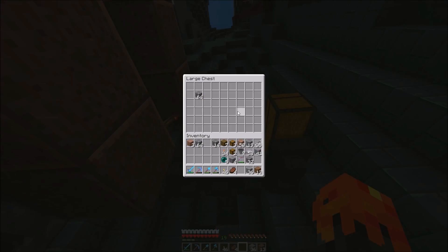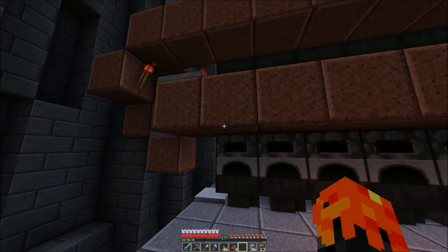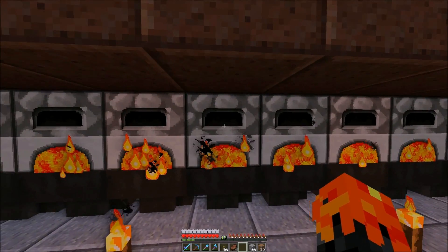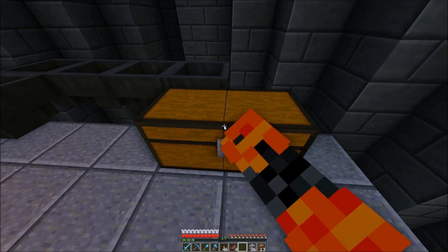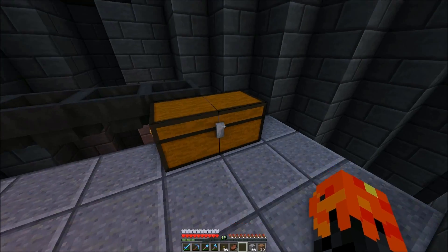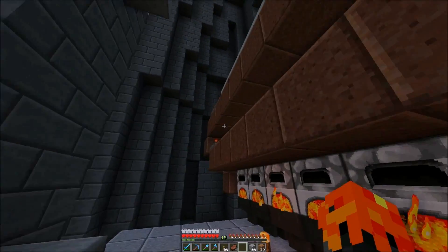I'm supposed to put it in this chest, just like that. Now stuff should start happening. Let's see - boom, look at that! That is awesome. There it goes, check it out - it works! I should be getting my stuff in here. There it is - look how fast that is! It just pumps them in, it's like ten. Give it a couple more seconds and it'll just pump another ten out. How cool is that? So much more efficient.